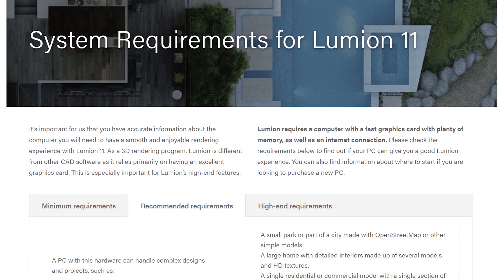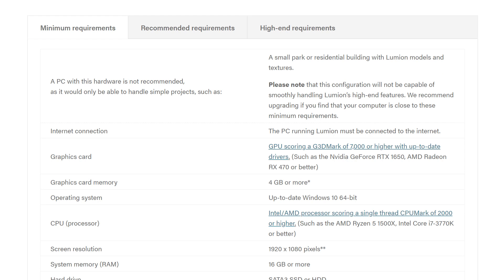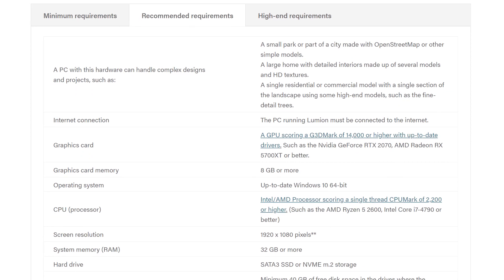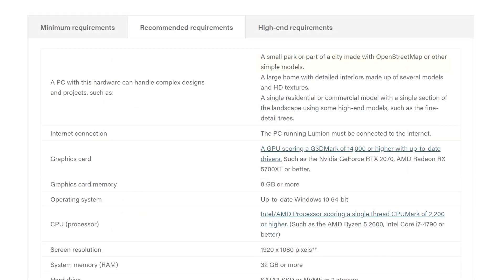Here's the official Lumion site showing the approximate hardware requirements, classified into minimum, recommended, and high-end. I'm going through the recommended settings — I'll leave the link below. In a nutshell, the recommended settings can handle up to a part of a city with medium-level details. For smaller scale, it can handle pretty much anything — a large home with fully detailed interiors, HD textures, and fine detailed vegetation.